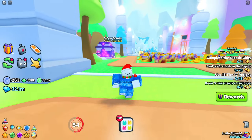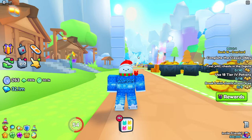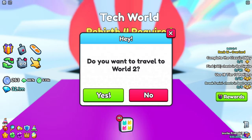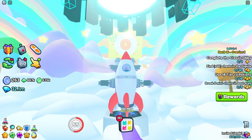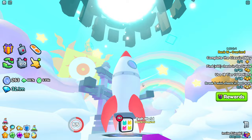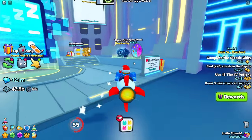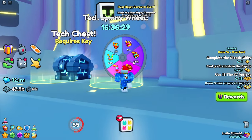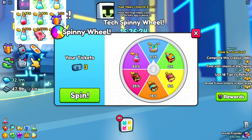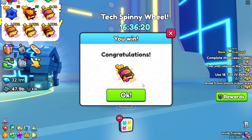The next one can actually be found at the tech spinning wheel at the spawn in the tech world. We must take the rocket ship back over to the tech world. This spinning wheel right over here — you can actually get a huge pet from this. Unfortunately mine isn't in the menu right now, but there is a huge pet on here.